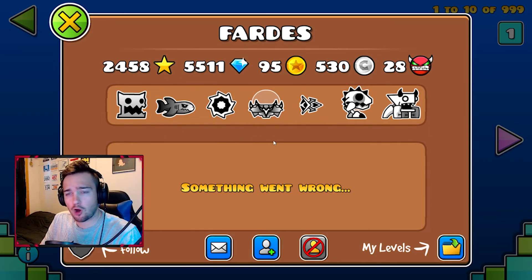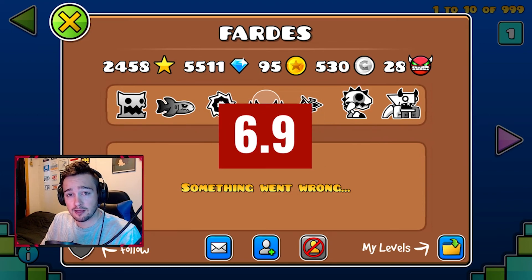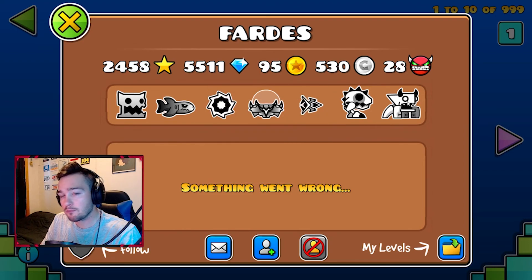Alright, fardes — not bad, not bad. I think we started out pretty strong but about halfway through we started dwindling a bit. It's okay — I like the color scheme with some of them, you got the Jaws ship — done it, done it, done it. Fardes, I'm gonna give you a 6.9. I think that's a fair score — some of the icons in the tail end can be improved upon, but solid base overall.